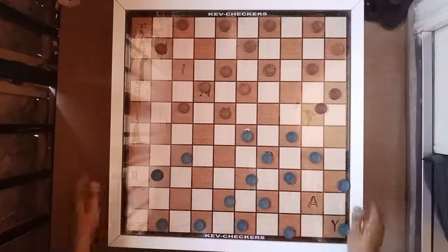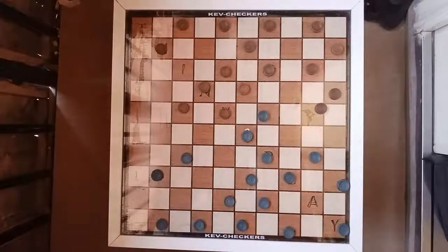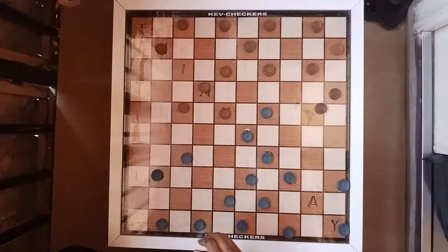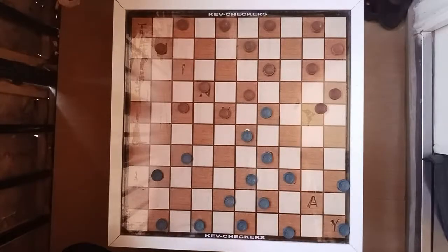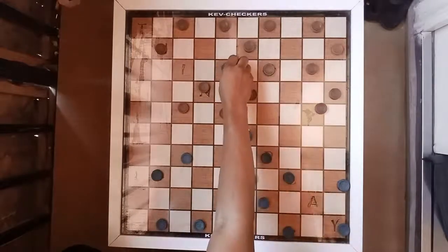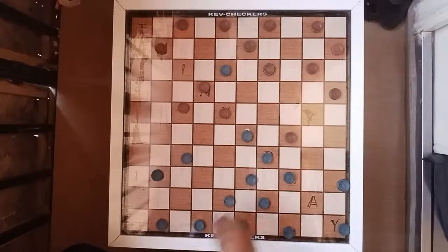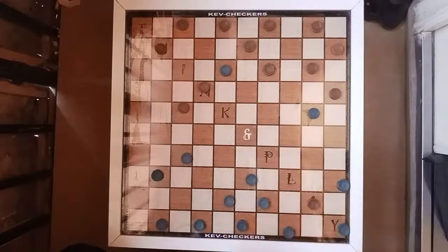Now is the time for the blue to play. The blue is going to offer the red this seed. Once the blue offers the red this seed, the red captures and then the blue captures. Oftentimes you see individuals play this game here — the red now offers this seed to the blue, the blue captures, then the red offers the seed, the blue captures, and then the red captures — one, two.